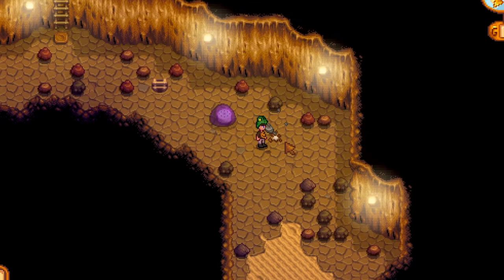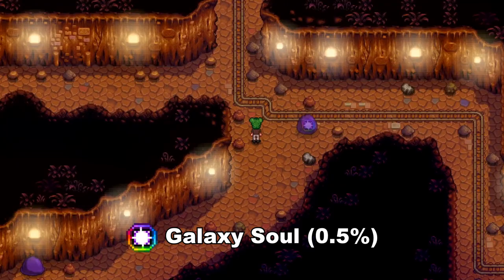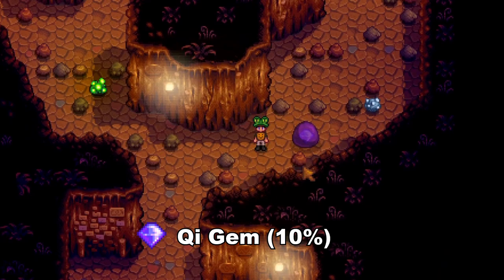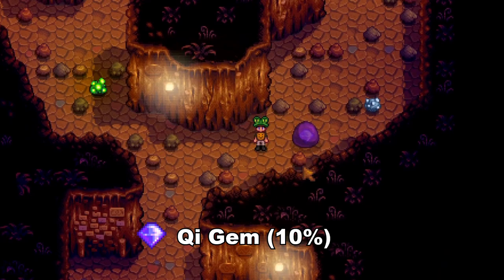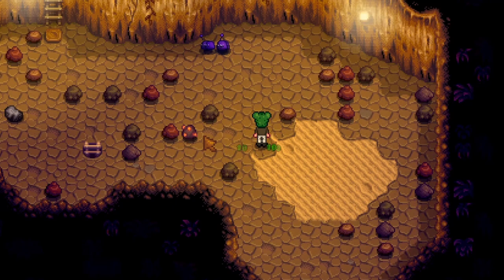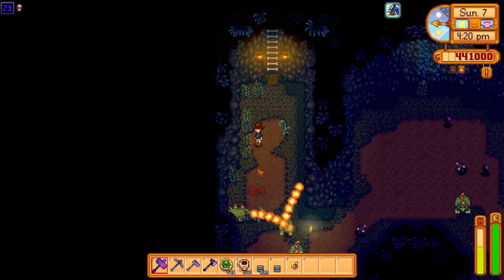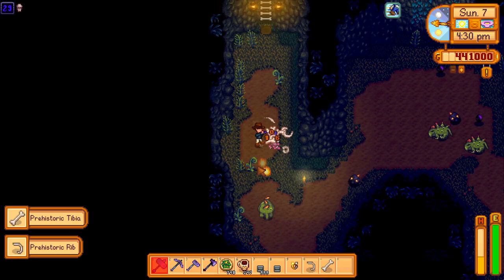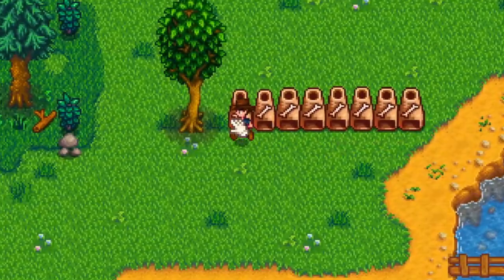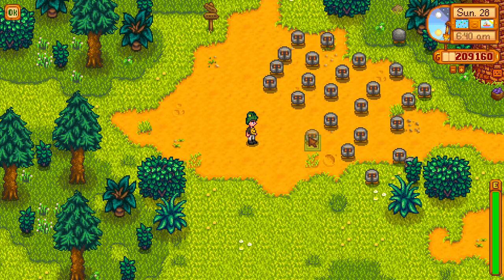There are also three items that are extra drops with a 100% drop chance under specific conditions. Any big slimes can carry a pink cake with a 10% chance. During the skull cavern invasion they can also carry a galaxy soul with a 0.5% chance or a key gem with a 10% chance. Pepper Rexes (aka Dinos) always drop either a dinosaur egg or one of the three bone artifacts. With the Burglar's Ring you will get a combination of two of those guaranteed. Bone artifacts can now be converted into fertilizer with the newly introduced bone mills, so that's pretty useful.